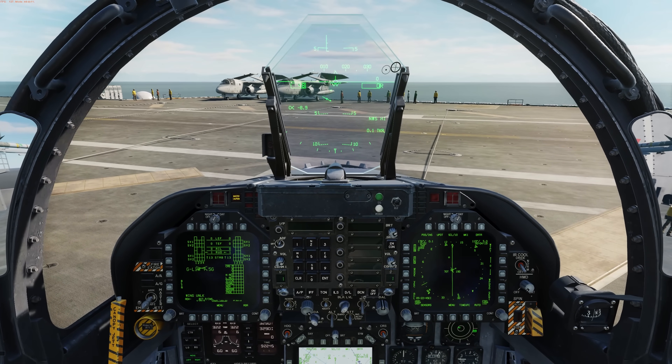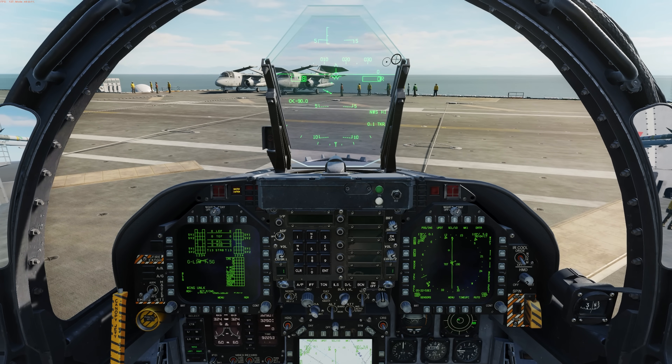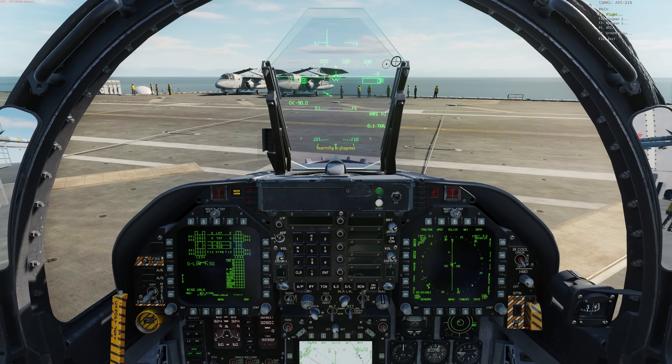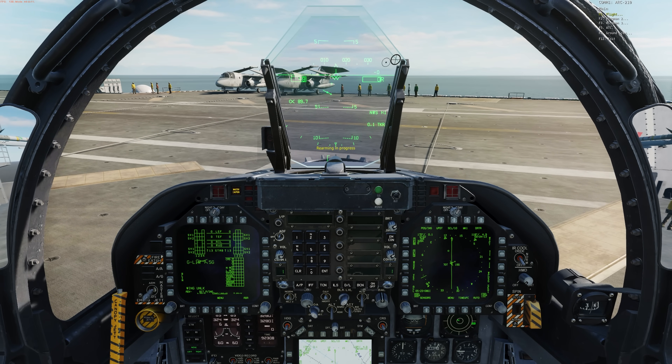At this point we're going to be automatically turned 180 degrees. A window automatically pops up that allows you to rearm, refuel, or relaunch — though my video capture software is not showing it here. You can also enable or disable this window by pressing left control, left alt, left shift, and P all at the same time. If you want, you can rebind that hotkey too.